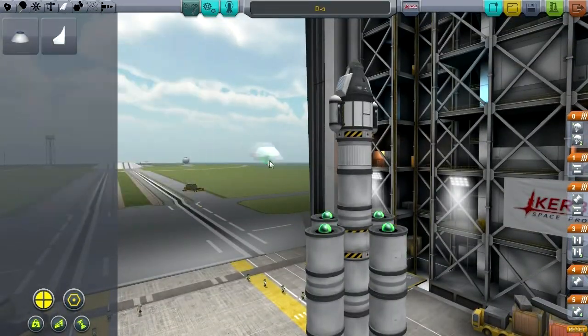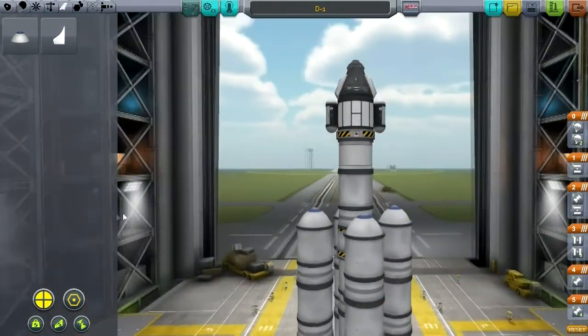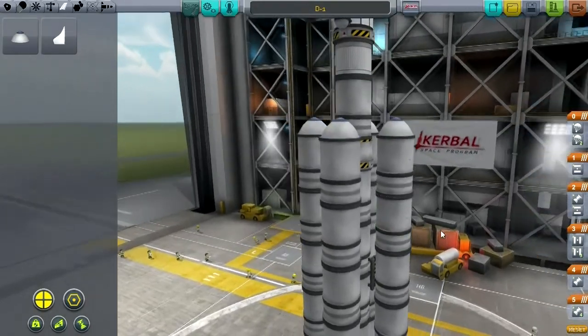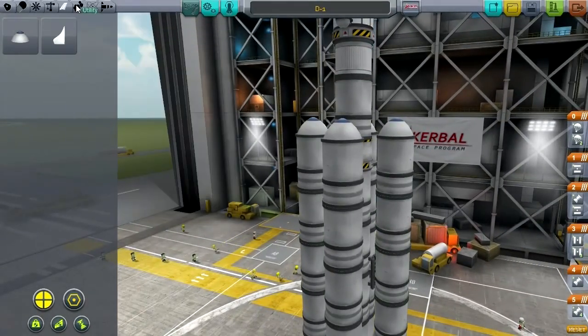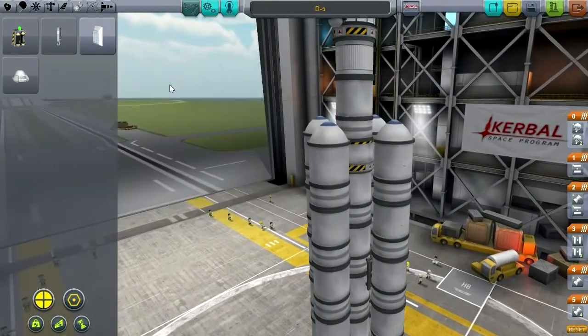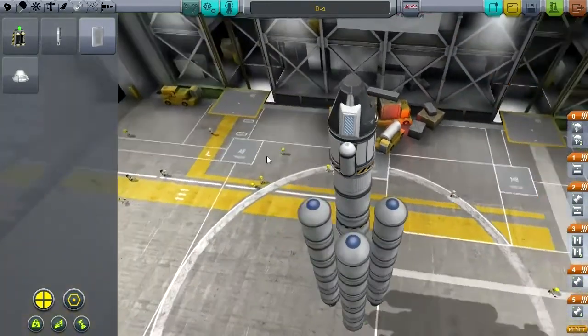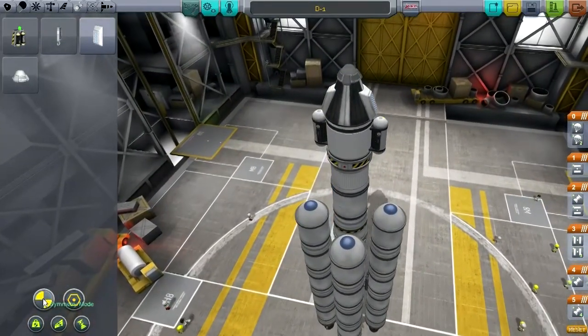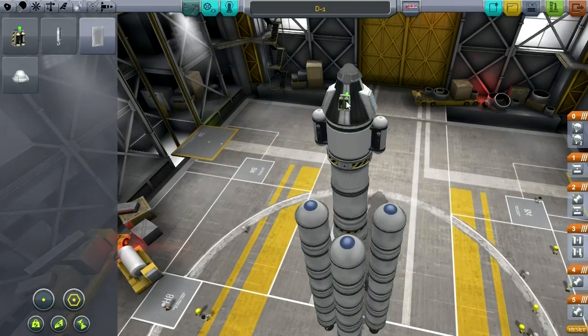We've got the new joints, so hopefully this will be a thing that can be done. I'm going to replace the ones that don't gimbal with the rockets that do - we've got those now. I'll put that on the center and on the outside. We need some nose cones. If we really don't need any extra struts, this should be fine. Our Kerbal might need some extra battery power, so I'm going to slap one more of those on there.